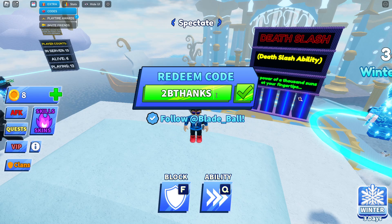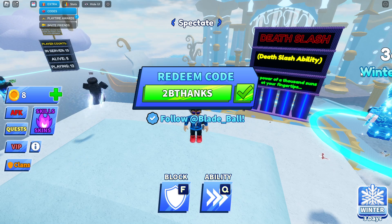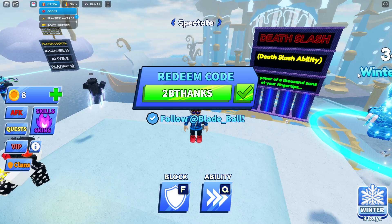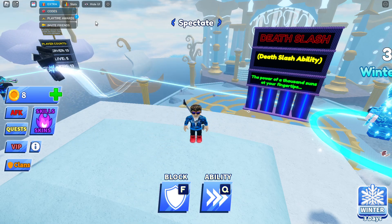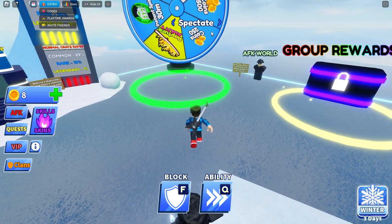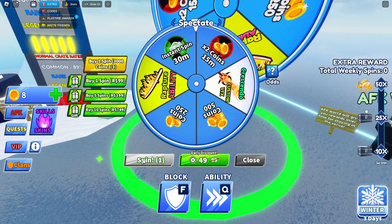The first new code is 2BTHANKS. This is obviously for 2 billion — I'm guessing 2 billion visits. That would be a pretty easy goal to hit because this game already has like 94,000 concurrent players, which is crazy. Redeem that code — successfully claimed! This is a brand new code and you're going to get a free spin. Come over here to the Wheel Spin and you can actually get a free spin. As you can see right here, I have one from that code.